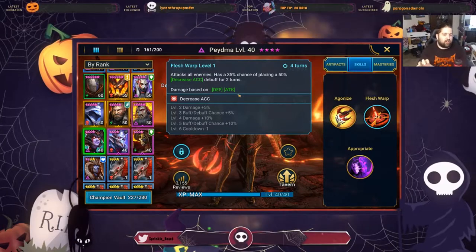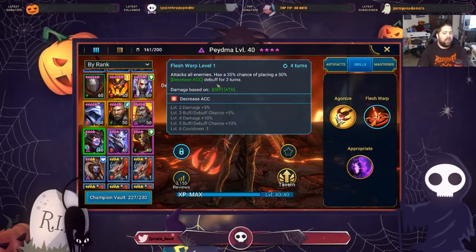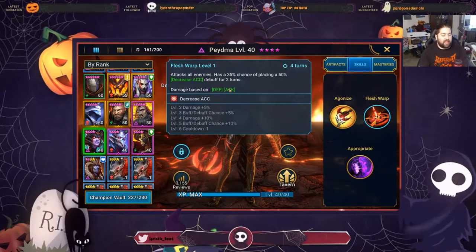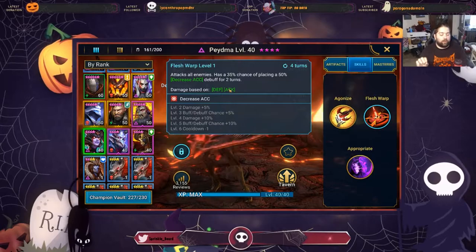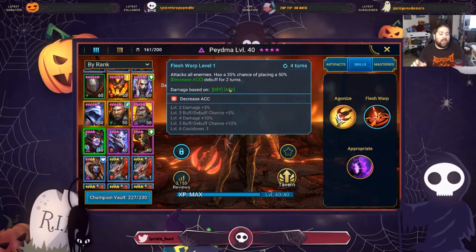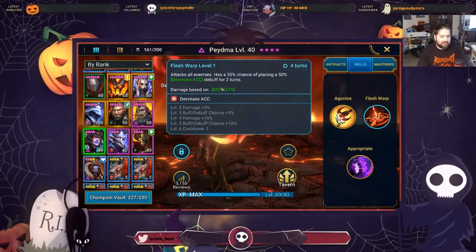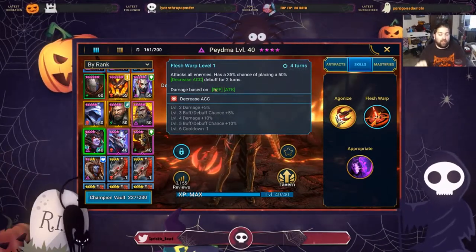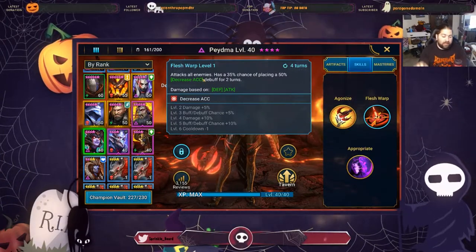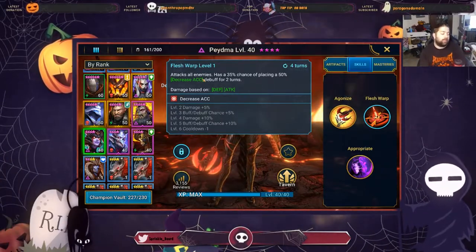The damage scaling on defense and attack is not great. Piedma is an older champion, and a lot of newer champions that are defense champions usually just scale off defense. For this video we're going to ignore the damage based on attack. Decreasing accuracy is a very good debuff — the lower your opponent's accuracy, the harder time they have placing debuffs on your team. As a defensive champion, this is very good because if it's harder for them to place something like a defense down, HP burns, or poisons, your tanks are going to live longer.